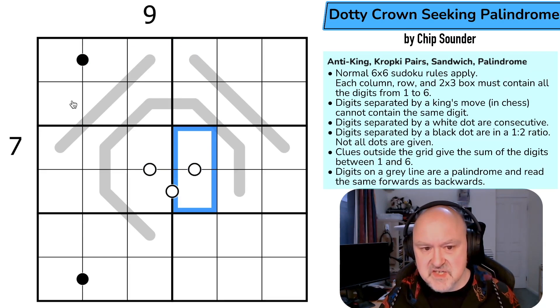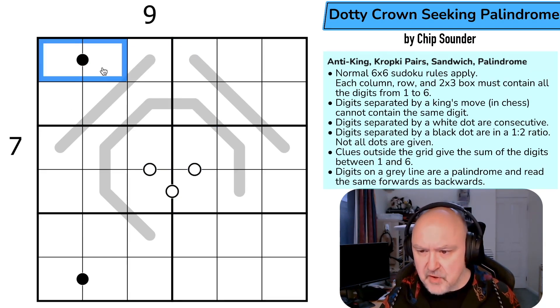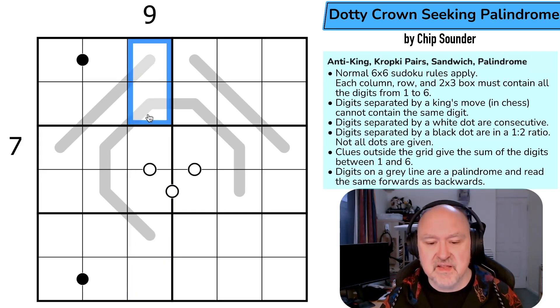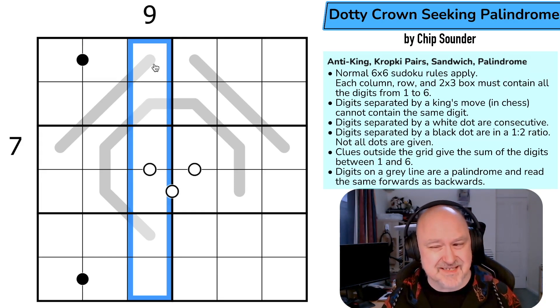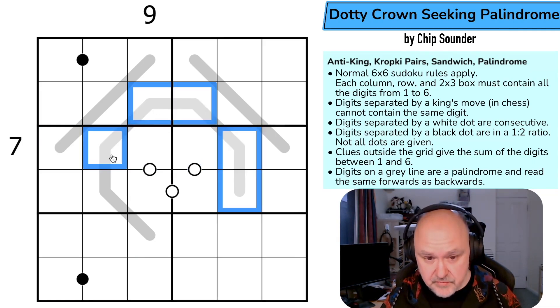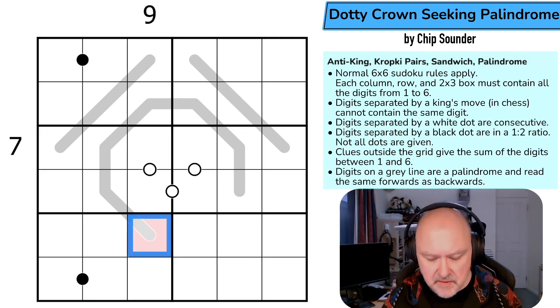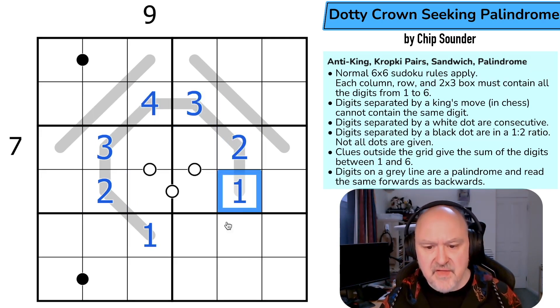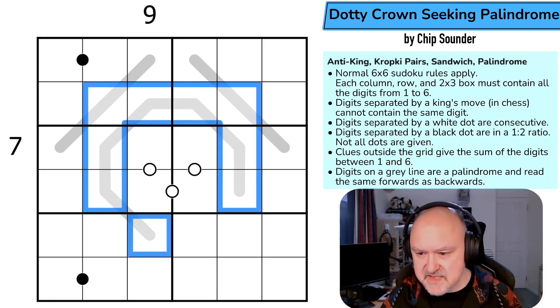A digit separated by a white dot is a consecutive digit; separated by a black dot, it's in a one-to-two ratio. Not all dots are given. Clues outside the grid give the sum of the digits between the one and the six — these are sandwich clues. In this column, the digits between the one and six sum to nine, and in this row the digits between the one and six sum to seven. Digits on a gray line are palindromes — they read the same forwards and backwards. For example, one two three four three two one reads the same either way.